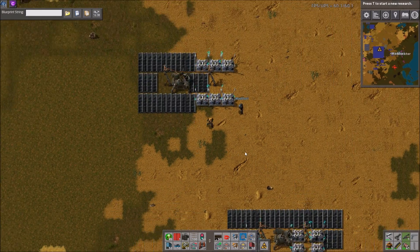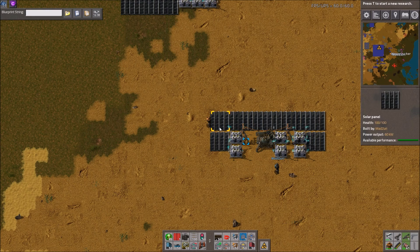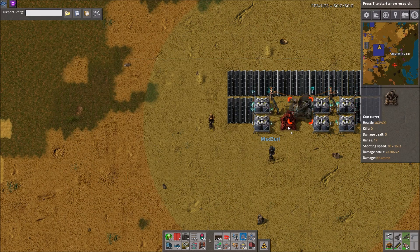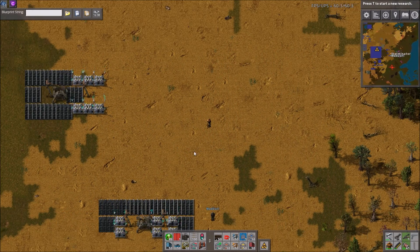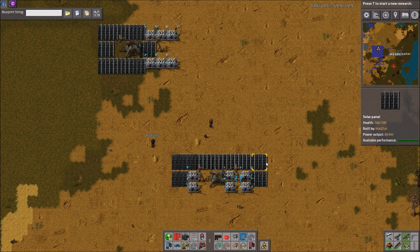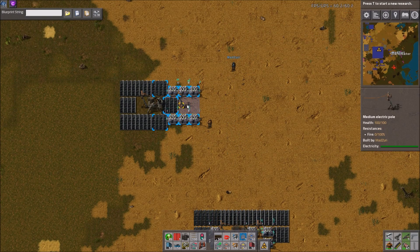We just have a couple of designs here that Zuri threw together. There are many different configurations — both of these obviously use the 8 to 6 ratio. You can rearrange the accumulators, throw in walls, place turrets kind of wherever you want where there's room. These are nice because they work independently of your actual power network, since they have the panels and accumulators with them. So you can just place these out in remote locations without actually having to run power from your main grid all the way out there.